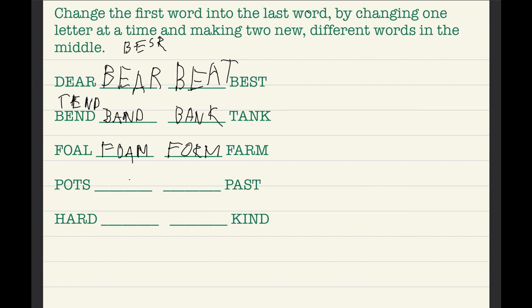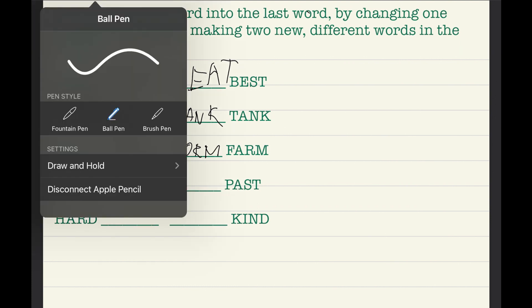So now we have 'pots.' We cannot use the letter P. Swapping O and A gives us 'pats' — you pat a dog or a cat, so that is a word. Swapping T and S gives 'poss,' which is not a real word, and swapping S and T gives 'pot' — but we can't use that. So 'pats' is the only real word here.